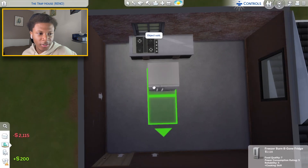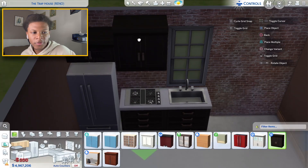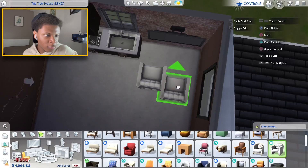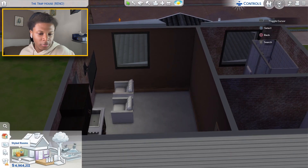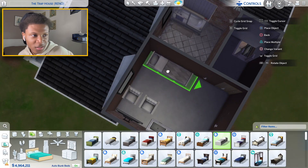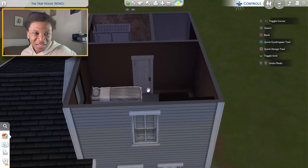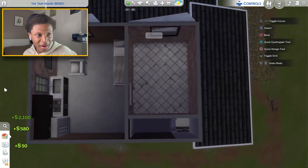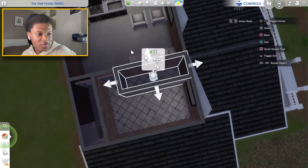I'm gonna treat this like a small apartment - stove top here, a full size refrigerator in this corner, and a sink on the end. A window above the sink, half a tile above the refrigerator, and a full tile above the stove. On this wall maybe we go a little TV and make this like a little living room space with two little chairs. I'm gonna go with a twin bed but I just noticed how big that is - I did not think these beds were gonna be this big.